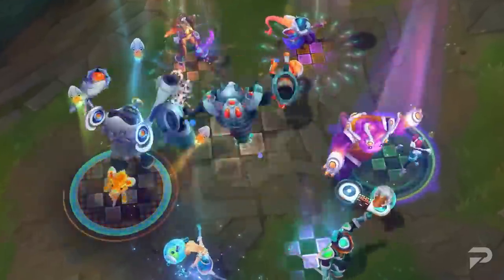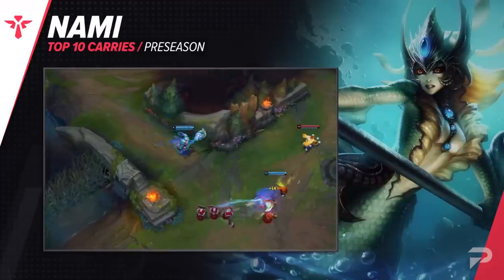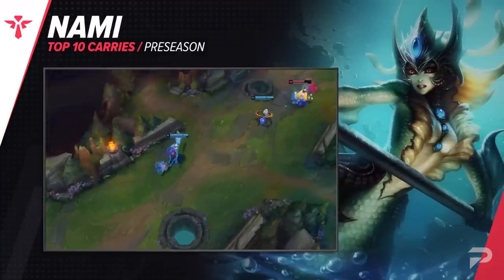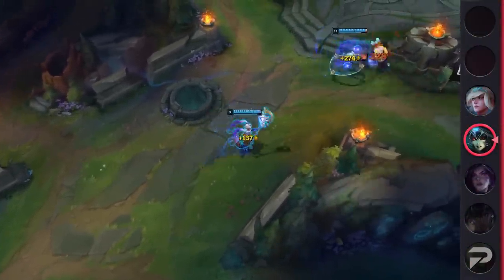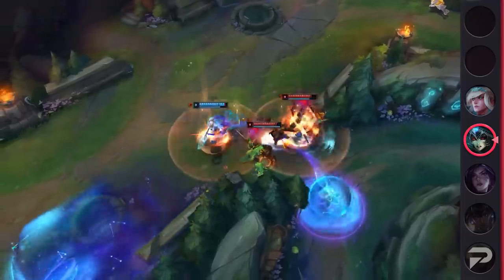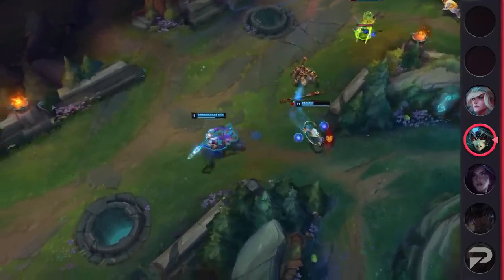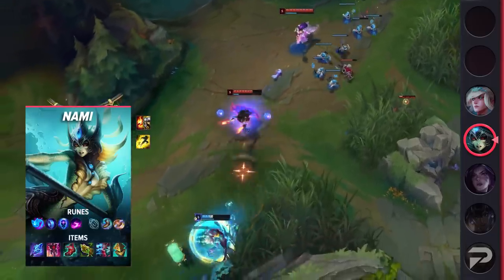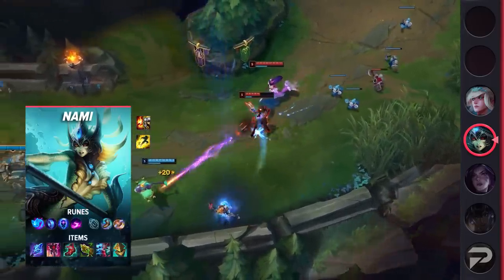Pulling us to our final role for the video, we've got Nami Support. Nami has usually been known as a powerful pick due to her strong laning phase with Lucian. While Lucian and Nami can still dominate games, she has slowly become a support that can function without him. Her sustain, utility, and build versatility make her a great choice for anyone looking to learn enchanters. Plus, if your AD carry locks in Lucian, you're almost guaranteed to dominate the lane. Overall, she's a perfect mix of a little bit of everything that the meta favors right now.